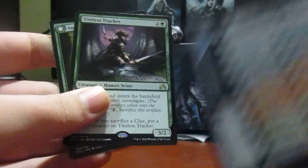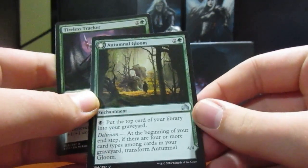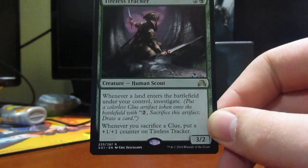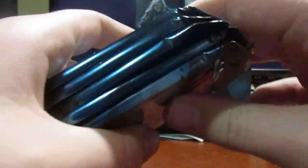Tireless Tracker — here's our clue token. Tireless Tracker: two and a green, for a 3/2 human scout. Whenever a land enters the battlefield under your control, investigate. Whenever you sacrifice a clue, put a +1/+1 counter on it. Five packs left. My computer just randomly decided to turn on, and my camera battery is low. Great, this is a great video.